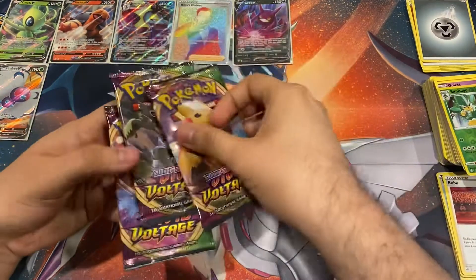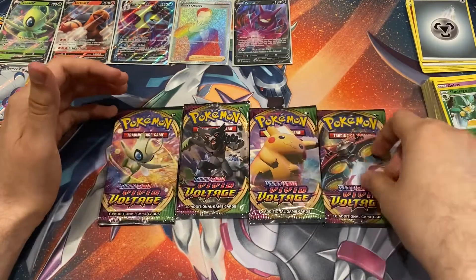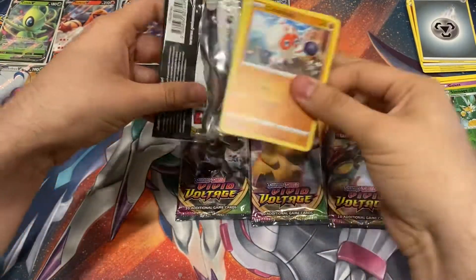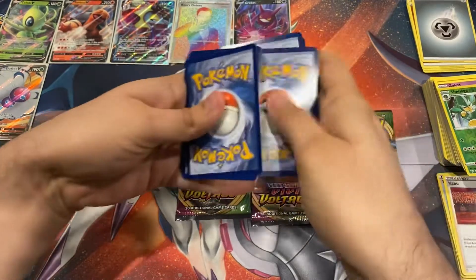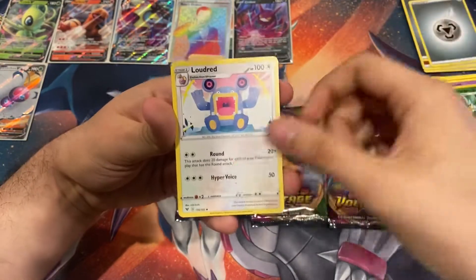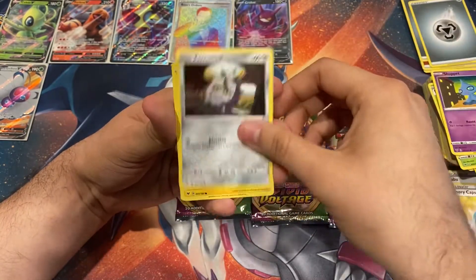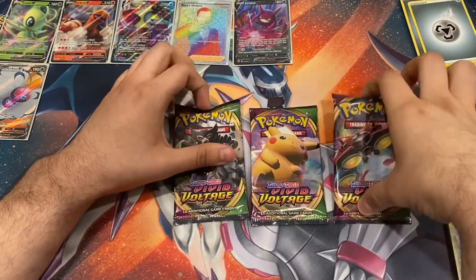Finally, our four Vivid Voltage packs. I'm leaving fat Pikachu for last. First pack with Celebi - green code card. Remember guys, even if we get a green card there's still the Amazing Rare which takes up the reverse rare slot. Loudred, Memory Capsule, Gogoat, Clobbopus, Skiddo, Shuppet, Ferroseed, Joltik, reverse Talonflame, and a Yanmega.